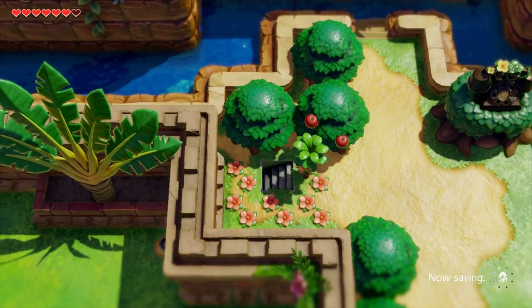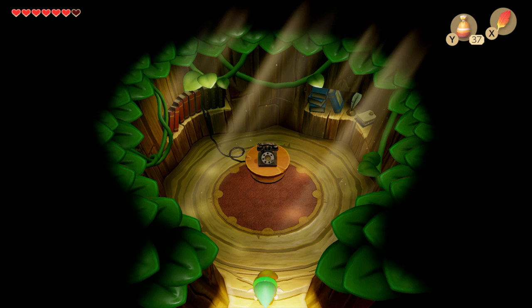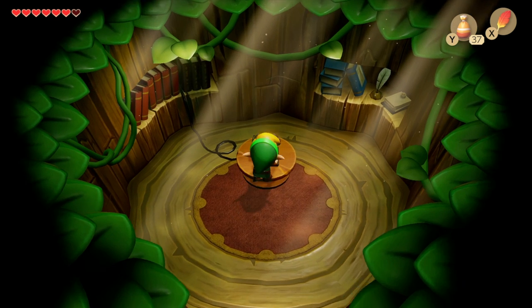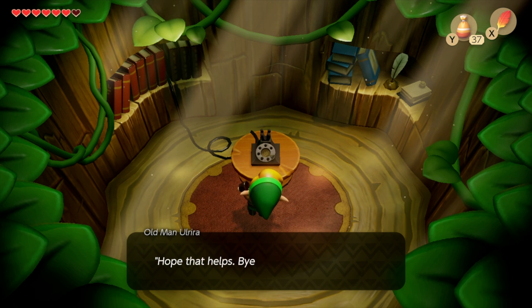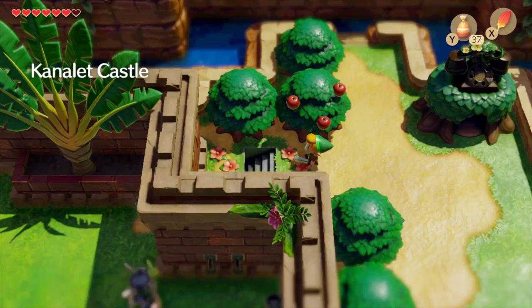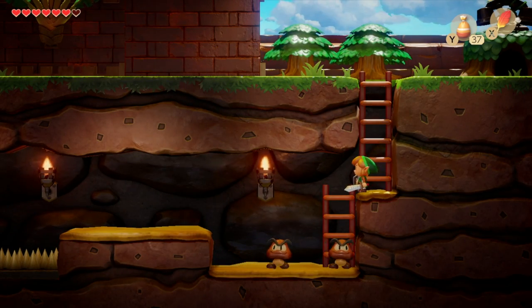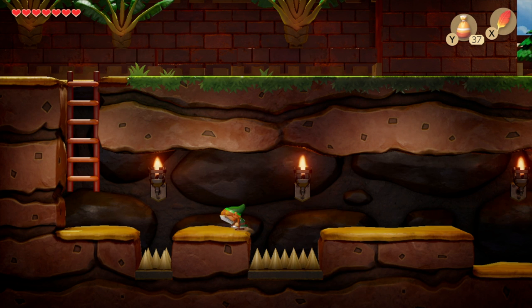Once you get up here you can remove this plant and reveal a staircase down into the castle. Before you go down, it's worth talking to Ulrira — he'll tip you that to get the golden leaves inside the castle you need to bomb suspicious places, which is why we picked up the bombs earlier. Richard also told you to dig for golden leaves, which is why we got the shovel. Head down, use Roc's Feather to jump across the gap, and this gets you into Kanalet Castle.